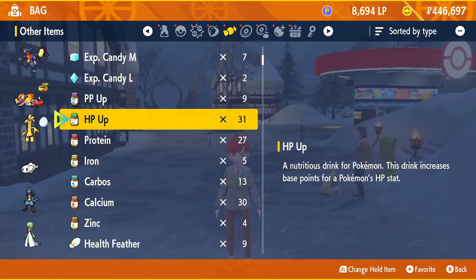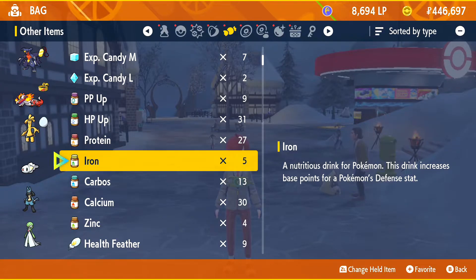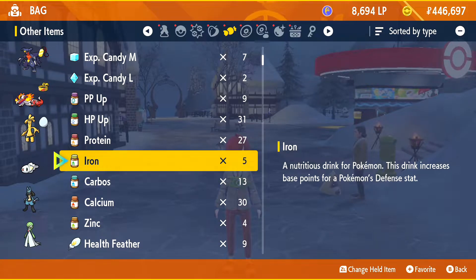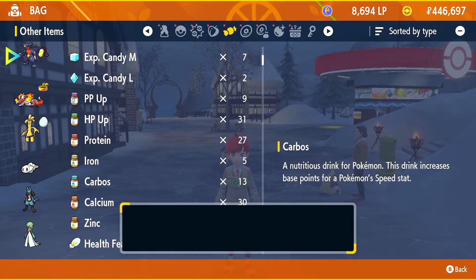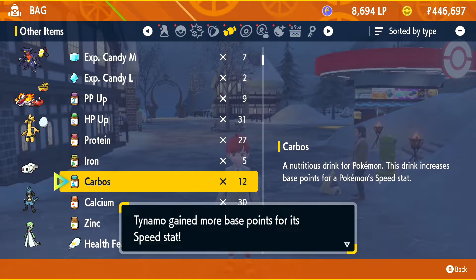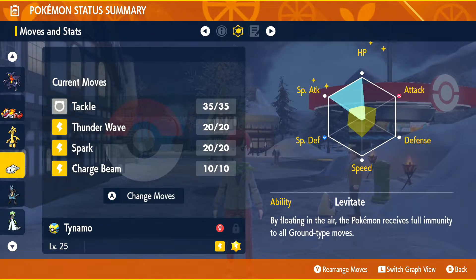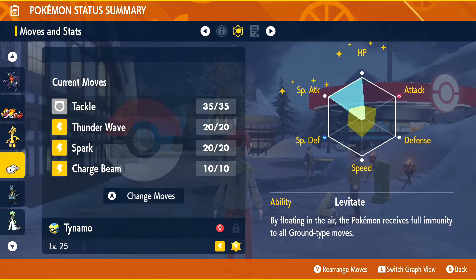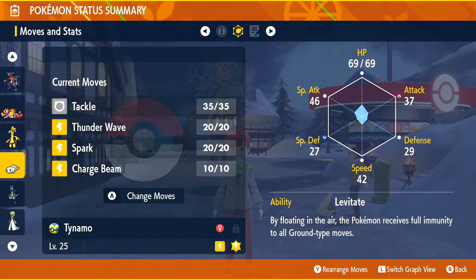We do the same again for HP. Now that I've done that, if I pick any of these other ones — apart from the PP Up, which boosts the amount of moves you get — say I decide maybe I'll have one extra stat in speed. I can only use one, and it's not going to let me change that number. We've got one point left, which is kind of irrelevant. Pretty happy with how that's looking — we've got some nice stars there because we've got some pretty nice-looking stats, especially for a low-level Pokemon.